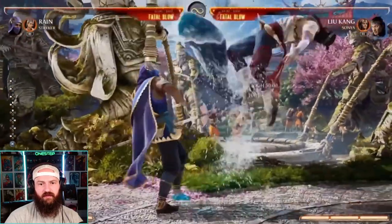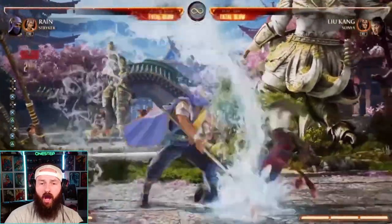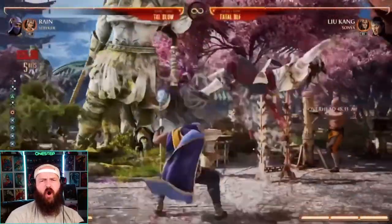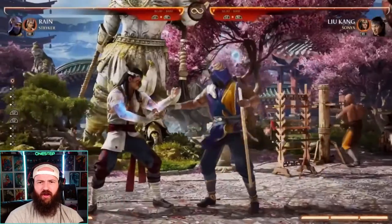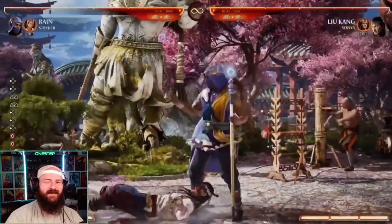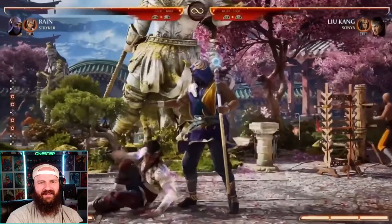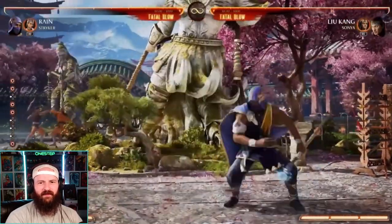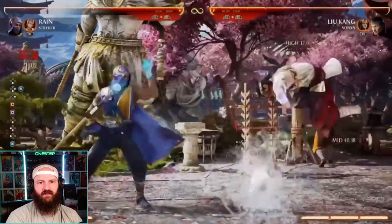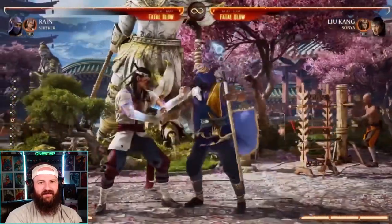Let's start with a couple of normals. Forward two, four, two, one — it's got a low mix-up there, a good ender, pretty quick. Then four three, which is an overhead into a double overhead for a pop-up. And then standing four — his around-the-world kick is back, baby! Now this is an interesting one because if you hold it he gets a combo, but you can also fake it out — release early to fake your opponent.